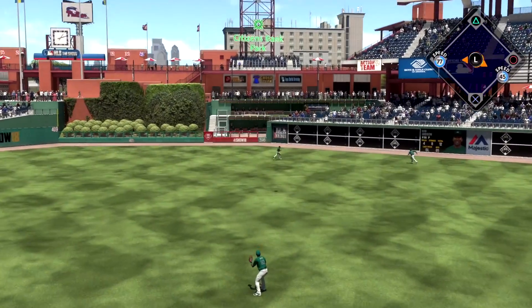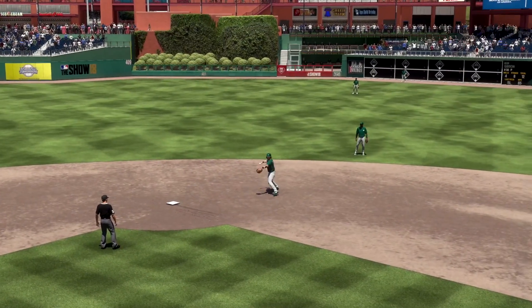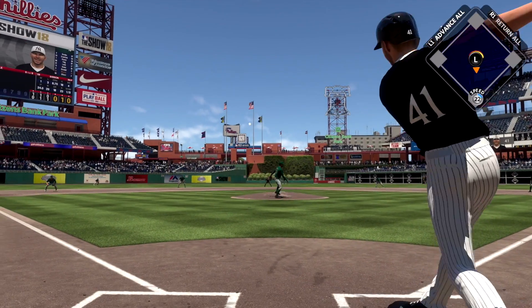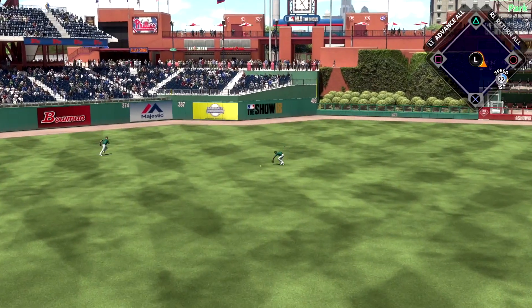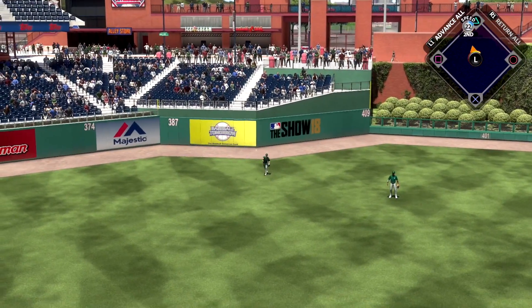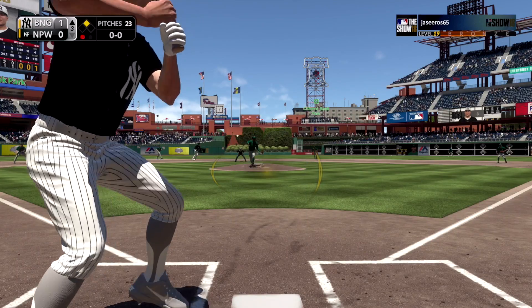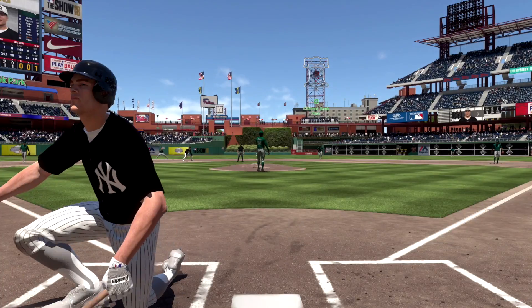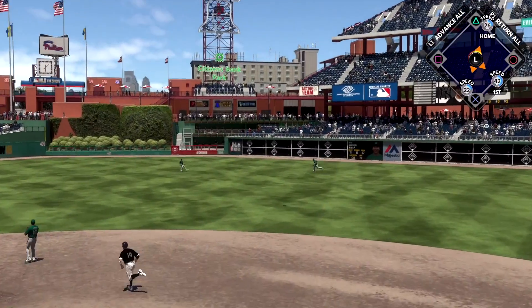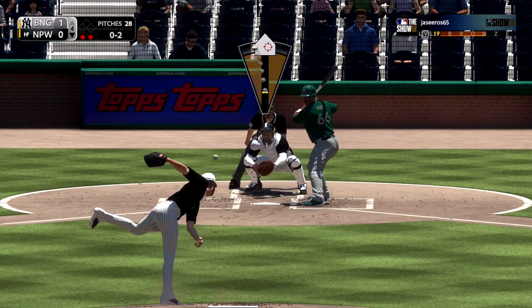Then Edgar just barely misses it, but it's deep enough for Rod Carew to tag up. So we start out the game with a 1-0 lead. Now, here's something pretty strange — Chris Sale was pitching but he's at bat and he rips a single. And then he just misses it. So Chris Sale, just because he's not fast, I keep him at second — I might have been able to go to third there, but might as well not risk it. Dale Murphy gets plunked after Ashburn strikes out. Then Joe Torre is going to rip one to right field and it will be caught, so nothing there. But we did score a run.